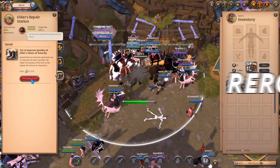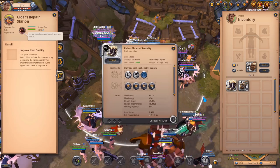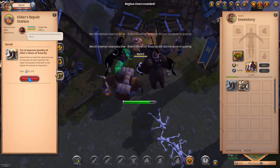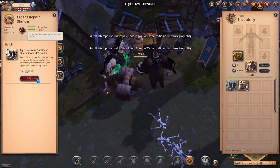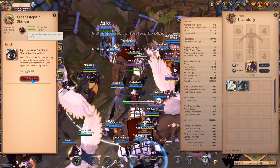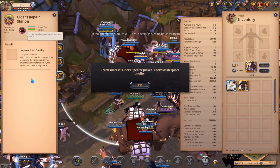Here starts the most fun part of crafting my own 8.3 Masterpiece set — rolling the items to get Masterpiece quality. This all depends on your luck. You can see here that I got Masterpiece quality pretty fast, but I did a lot of rolling off-camera. For the Masterpiece Shoes, I spent probably around 30 million silver rolling them, and they are worth about 75 million silver as 8.3 Masterpiece — so I made around 40 million silver profit. When it came to crafting the jacket, I got Masterpiece very fast, spending only about 5 million silver on rolling, making around 35 million silver profit.